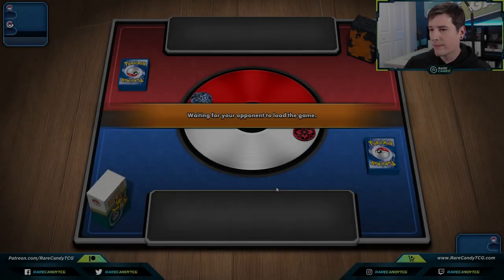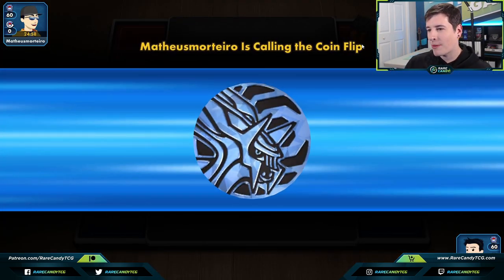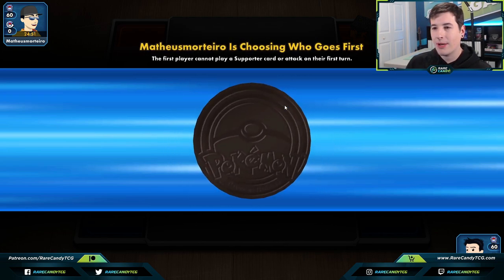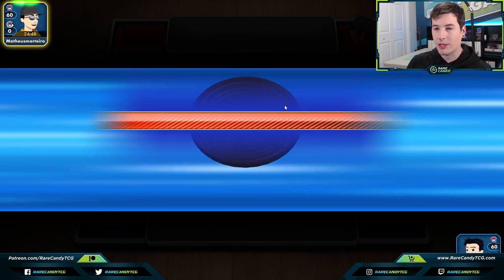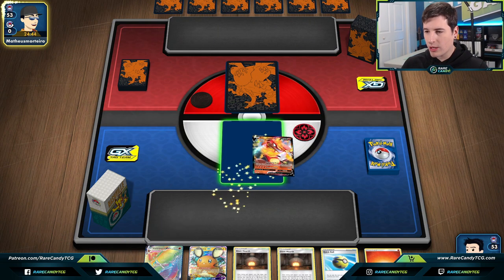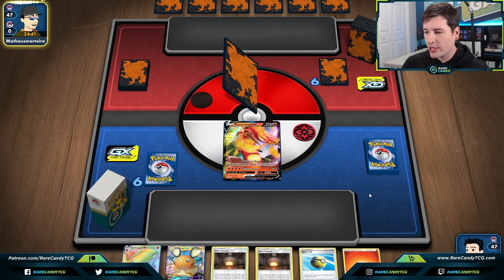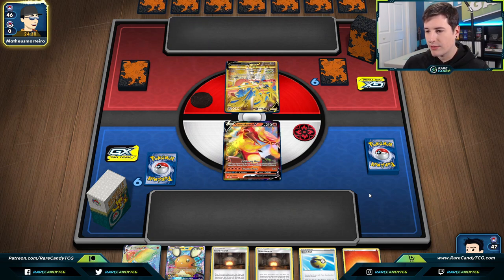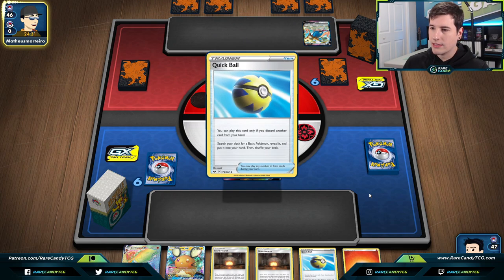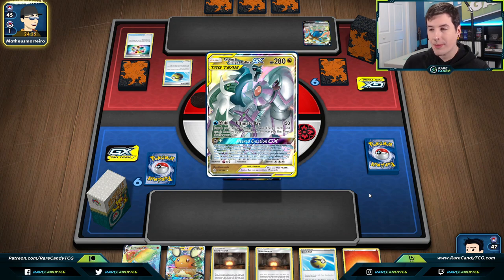Alright, Game 1. Opponent has a Charizard deck box — I don't know how much that tells us — but they have the Dialga coin, so it could even be ADP. We lose the flip. They choose to go first, which might mean this is not a fire deck. This hand is actually pretty workable; we're going to have to Dedenne-change away a Centiskorch, but beyond that we have Giant Hearth and fire energy — pretty good stuff.